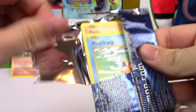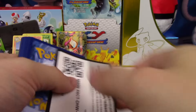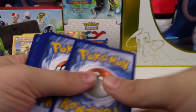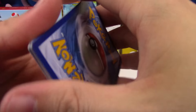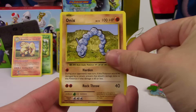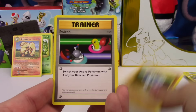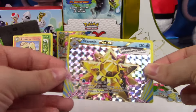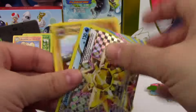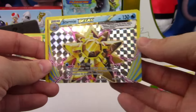It is down to the last pack to get the goodies. We did get a good pull already but I'm hoping for another. Just a Holo would be good — that would be good enough. A Magikarp, Onyx, Sandshrew, Vulpix, Electabuzz, Full Heal, Machoke, Switch. Hey — a Starmie Break! And a Dugtrio. So we did get that last good pull with a Starmie Break.